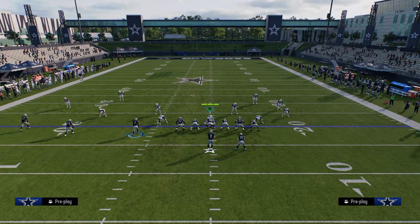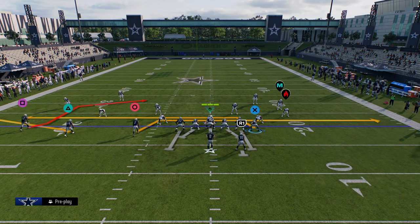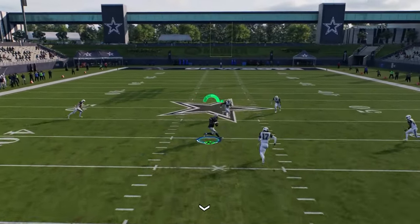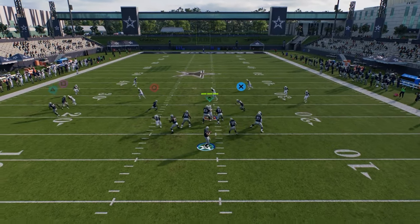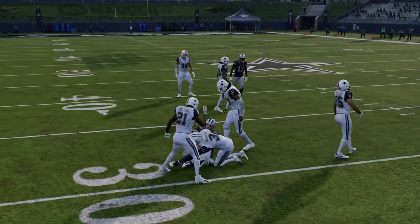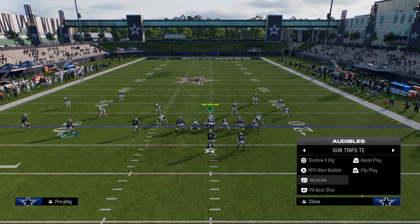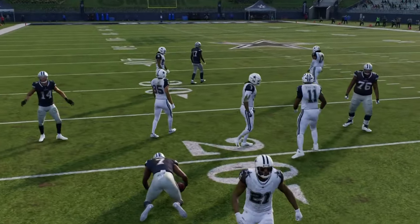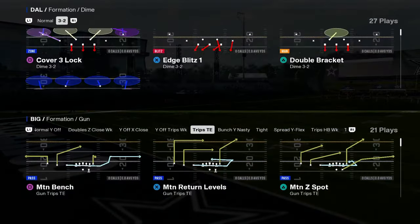Wide receiver short post: the purpose is drawing something like a mesh concept, and you can throw the post in zone for a sharp cut and a nice read over the middle of the field. You also have the double drag out of this formation — it does a good job of beating a lot of different coverages. Those are the main plays I like for trips, plus you do have the bubble screen and some more unique plays to explore.